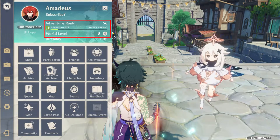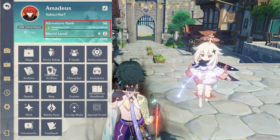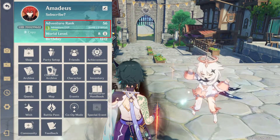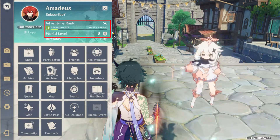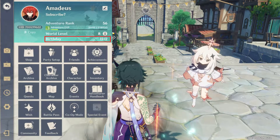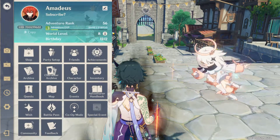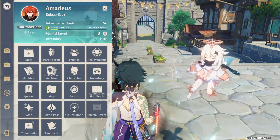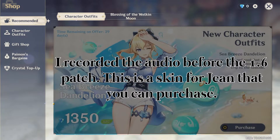Examples of rewards from activities range from artifact domains, talent material domains, EXP and ley lines and more. As you play the game this will become less confusing, so don't worry about it too much. Next up is Birthday — the birthday you input at the start of the game. Shop — this is where you can spend your hard-earned money on the game.